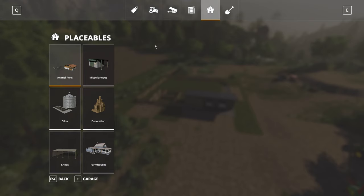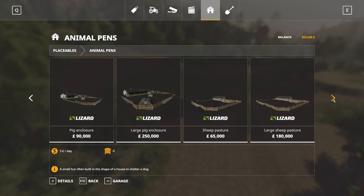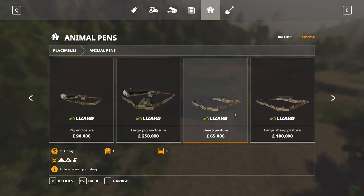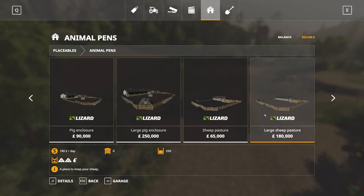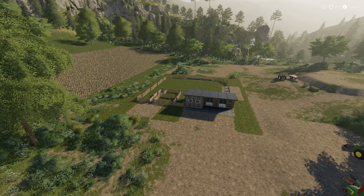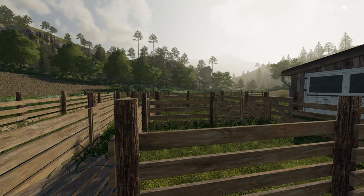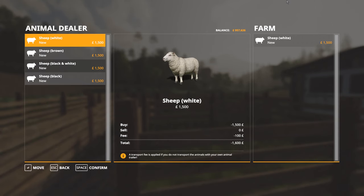Go into the buildings tab of the shop under animal pens and you'll see two sizes of sheep pasture you can buy. There's the standard size which holds up to 80 sheep at a cost of 65,065 per day, and a large pasture which holds up to 250 at a cost of 180,000 and 180 per day, making the large option better value for money. After placing your pasture, stand in front of the gate, press R to open the animal dialogue, and buy your sheep.